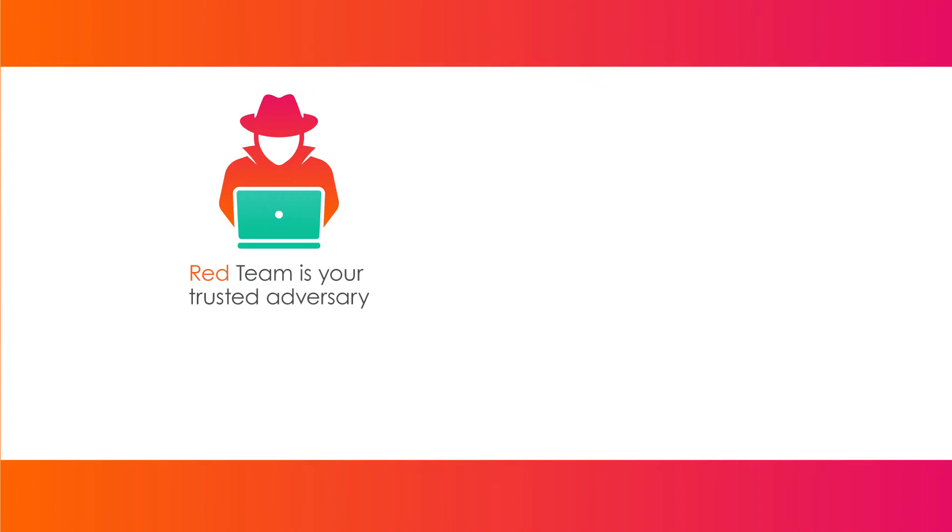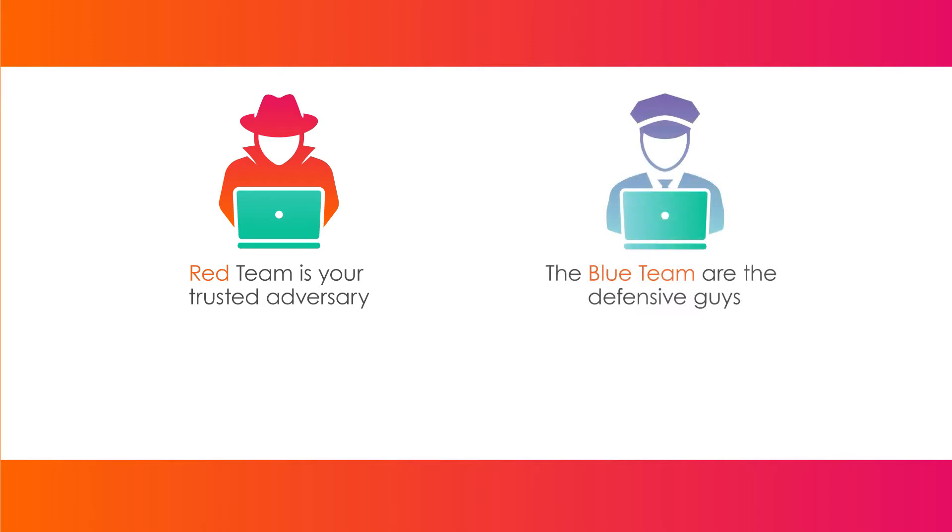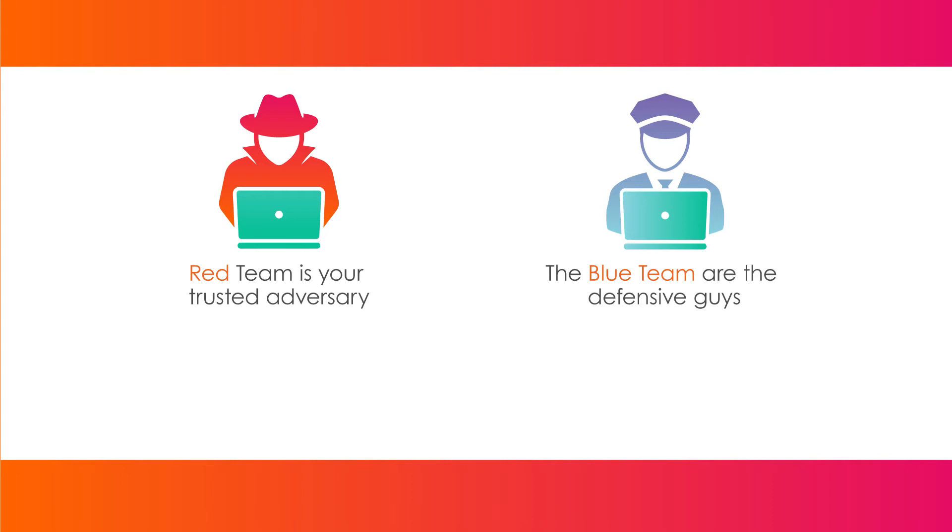Red Team and Blue Team are terms that are becoming more common in the world of cybersecurity. A Red Team is your trusted adversary — the good guys that attack your organization to see how it may be breached using realistic and up-to-date methods employed by real-life attackers. Blue Teams are the defenders; they stop attackers in their tracks and remove them from the environment. Purple teaming is when you get Red and Blue openly collaborating to learn from each other for a better overall outcome.